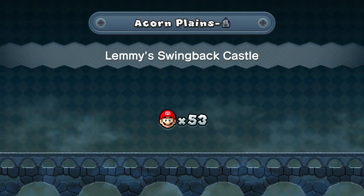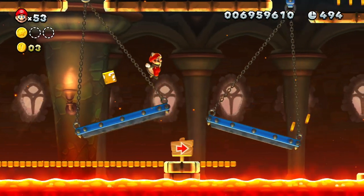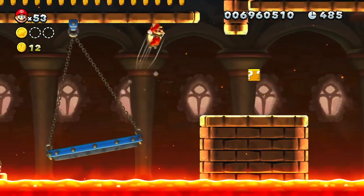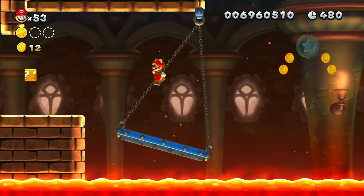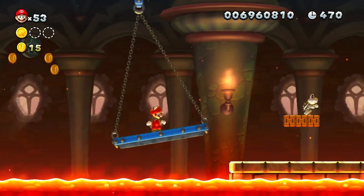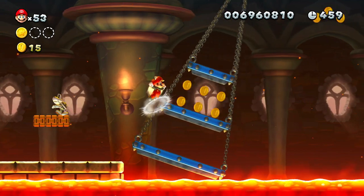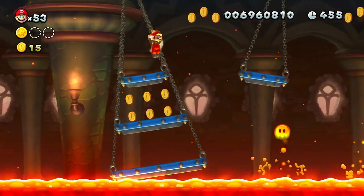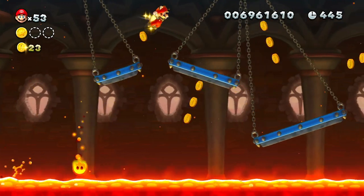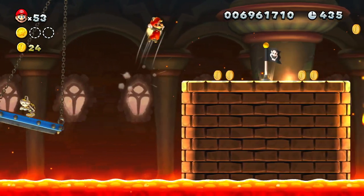Lemmy's Swingback Castle. I have 53 lives. I collected all the coins — that doesn't really matter. I don't know why there's lava underneath. Is Mario their worst enemy or what? I will hop onto the small one. The small ones are harder because they are thinner, they are skinnier, and they are shorter. I almost got hit by that.